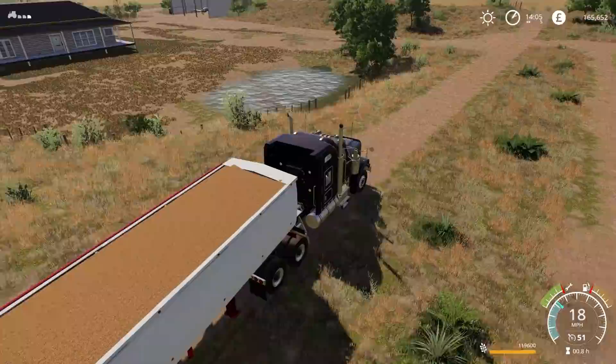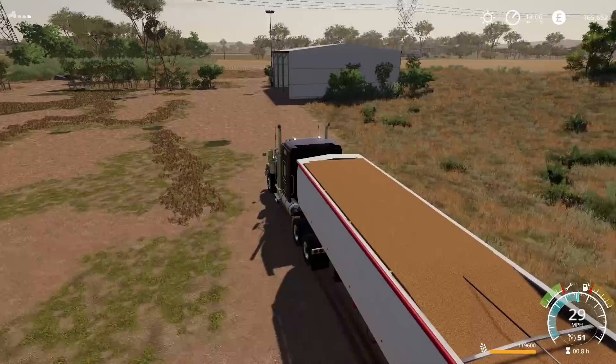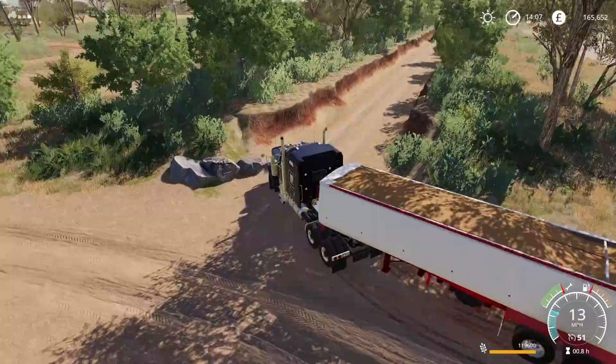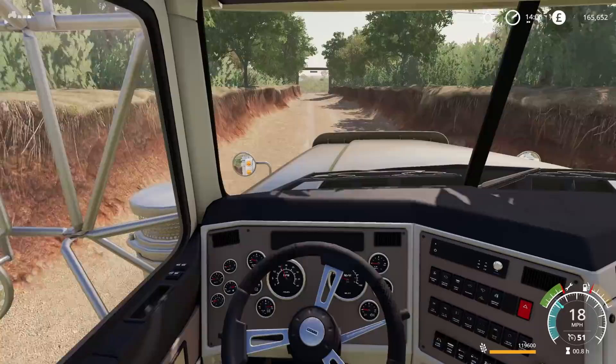There used to be a swimming pool where the original house was, but of course not anymore. I actually prefer this over Estancia Lepacho - Estancia Lepacho is just the perfect foundation for the map; this has perfected it. It's good to have a road train - always goes down well. Super good map - it came out at the end of November on Mod Hoster.